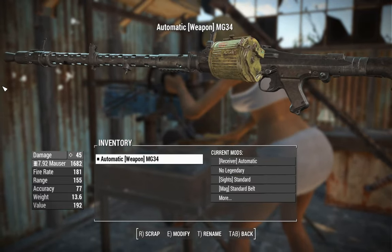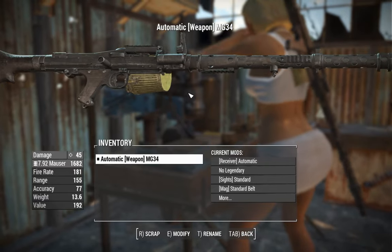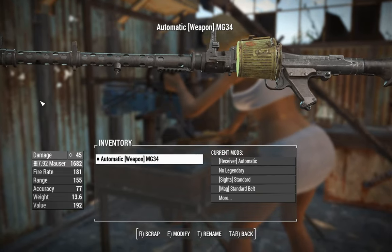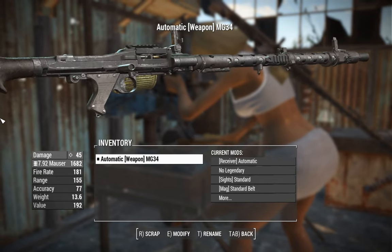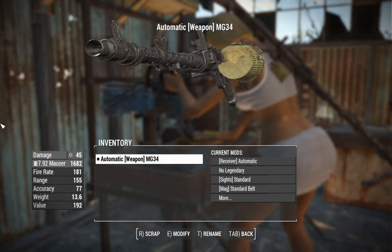This thing is going to be firing around 900 rounds per minute, which is not slow by any means, but the .42s can fire up to 1500. We're firing the 7.92 Mauser rounds — that's the full-powered German rifle cartridge — and .45 damage, I think, is selling this thing a little bit short.